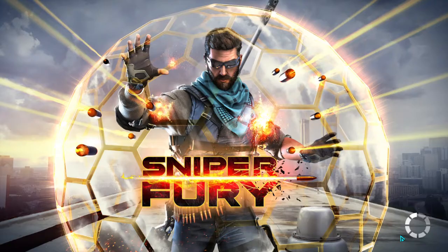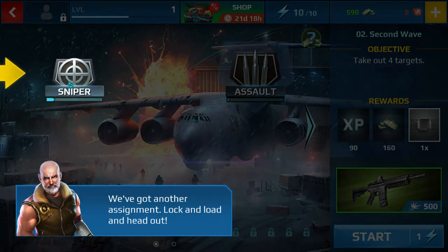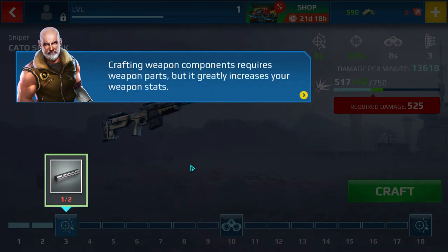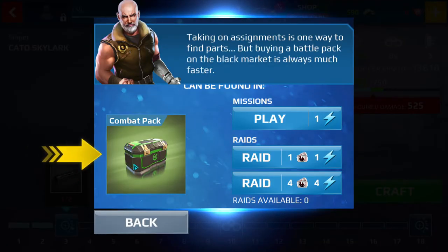You've recovered a weapon. We've got another assignment. Crafting weapon components requires weapon parts. Taking on assignments is one way to find parts.